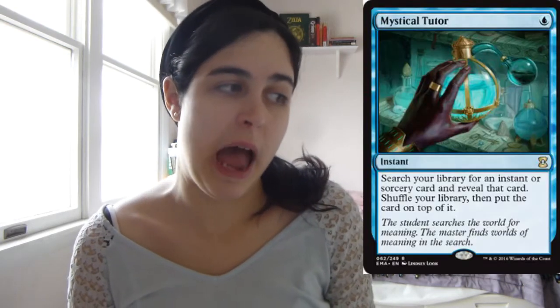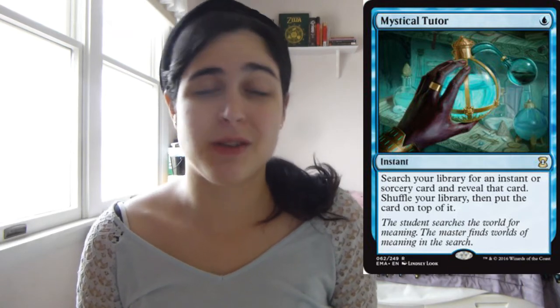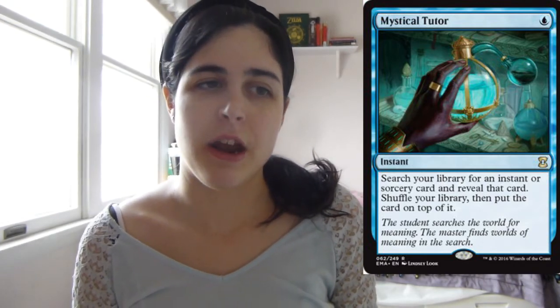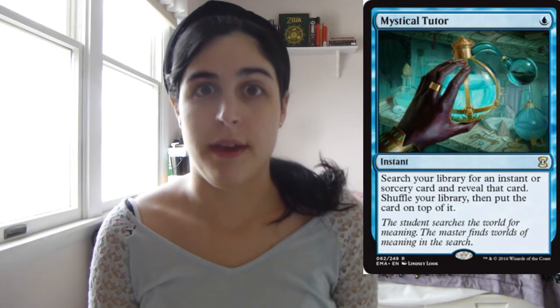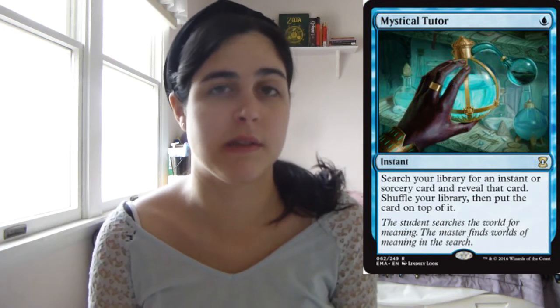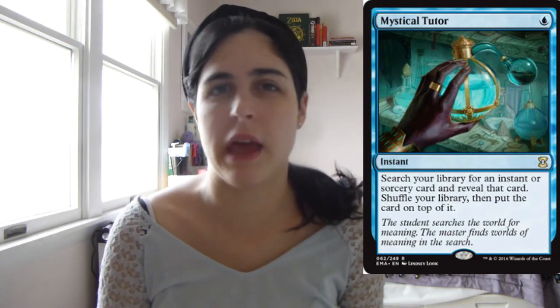Then we have Mystical Tutor. If you're playing any sort of control strategy, Mystical Tutor is really good. It's a one-mana instant so you can do it at the end of someone's turn. Sometimes you tutor up a sorcery and don't have enough mana, but this is an instant so that's really good — and then you just get another instant basically. It was just reprinted in Eternal Masters so it's only about six dollars right now. Any sort of control or counter strategy where you run a lot of instants — I'd really recommend this card.